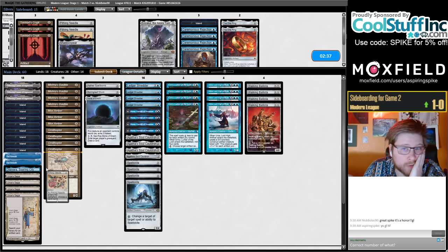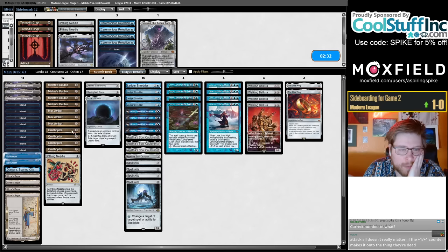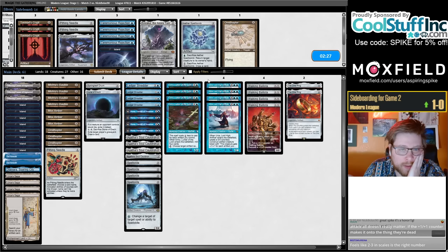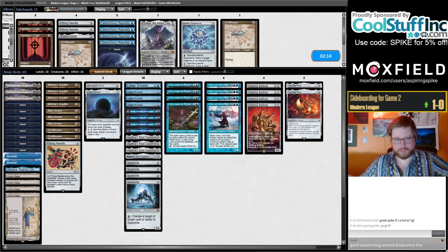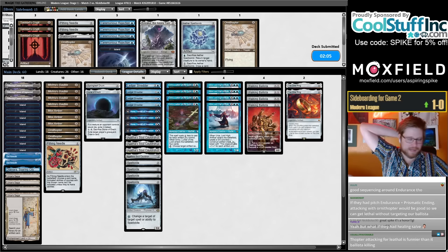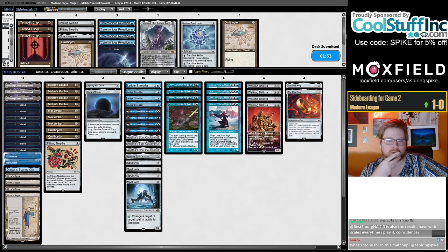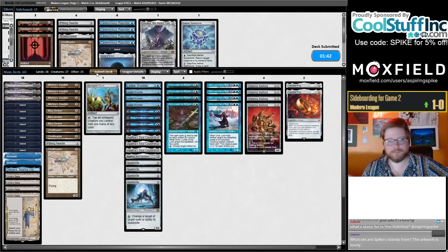We're on the draw, bring in the Caverns. I brought in one Needle. I think I brought in the Rings also. I did something like cut an Ornithopter, cut an Aether Spellbomb, cut a Ballista. I'm not sure that I want to cut the Ballista anymore — I want all the Spellskites. Maybe just trim another Thopter. Not sure that you actually want the Rings here, but I think it kind of makes sense. What the Ring does in this matchup: it's just so you can have the infinite combo. You could cut the Stone thinking you're not going to use the combo that often.